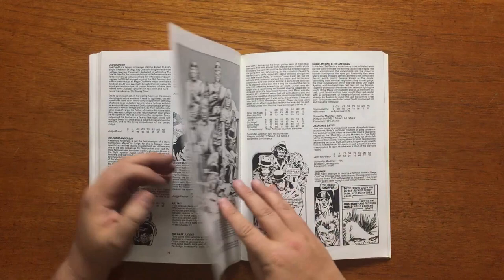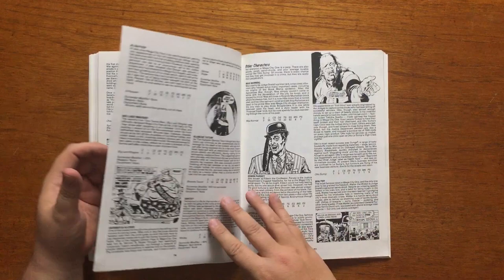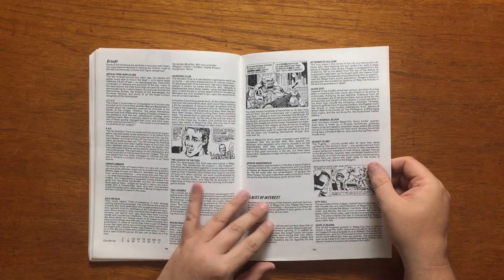Among the bad guys you get the Dark Judges, the Angel Gang, Uggy Appellino, and even Chopper, who puzzlingly has a much lower drive skill than you would expect. Also included are some other characters like Max Normal, Otto Sump, and Walter the Wobot.